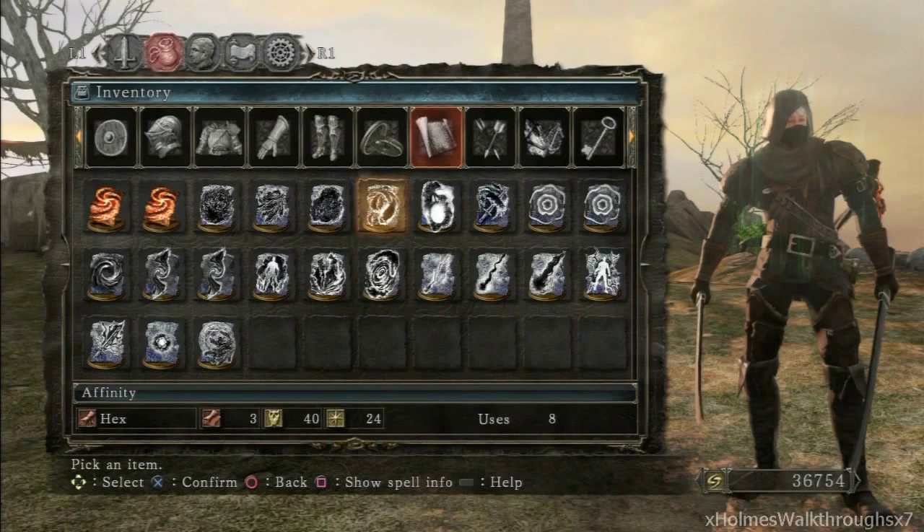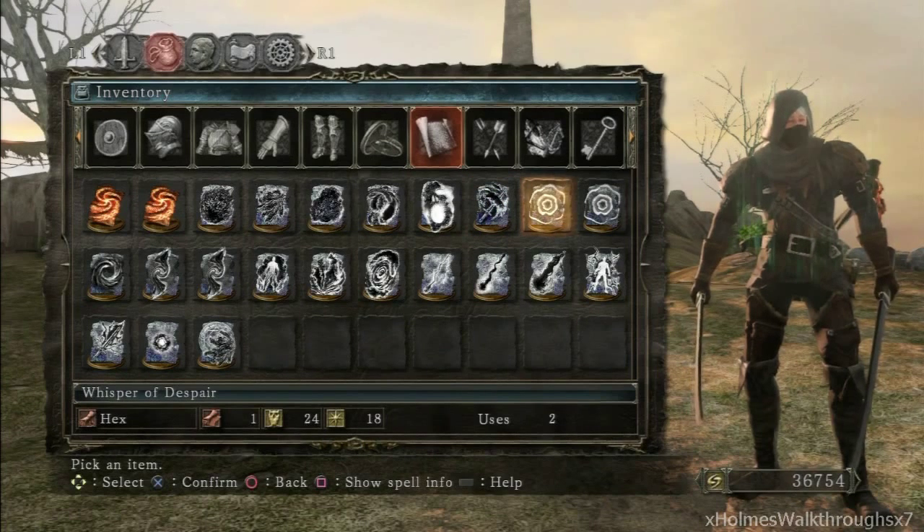Number 4 we got Affinity — also sold by Straid. Next we got Dead Again — it's sold by Cale. Dark Weapon is sold by Felkin. Whisper of Despair you can only find in the Grave of Saints, and I will show you guys that location now.